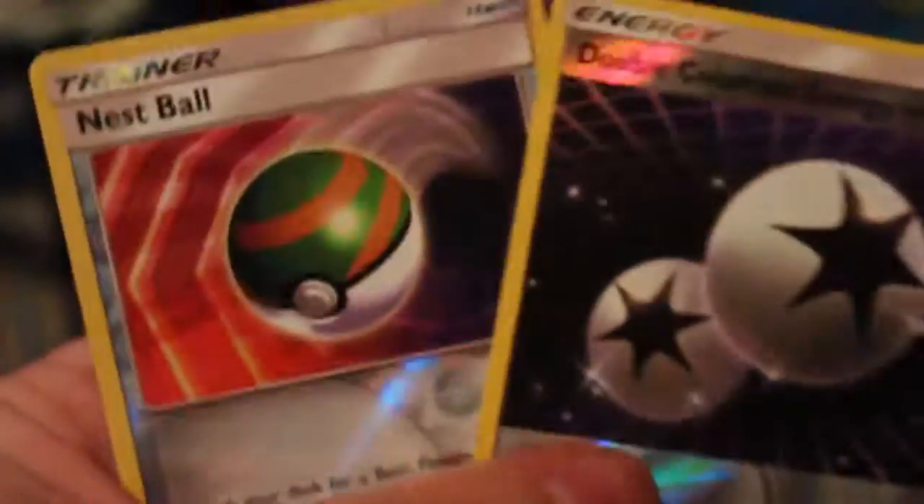So we essentially got some really, really good pulls — we got that Primarina Togedemaru promo, the Reverse Nest Ball, and Double Colorless Energy — but that Lapras GX, oh my god, that's just amazing.